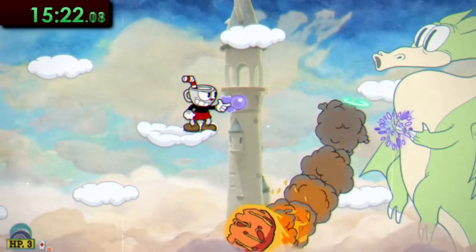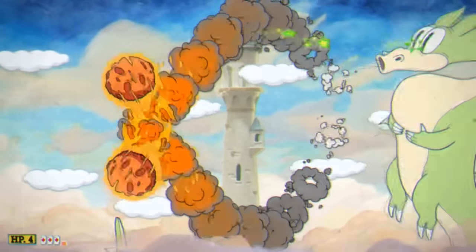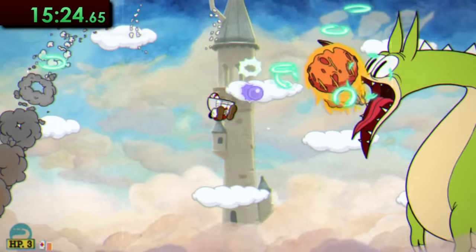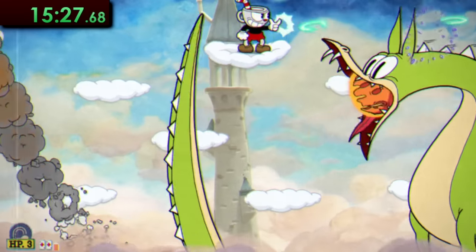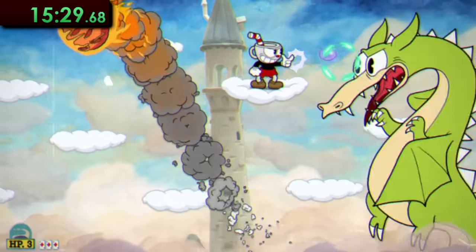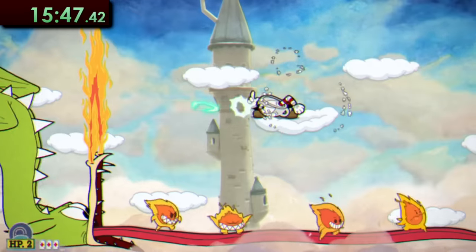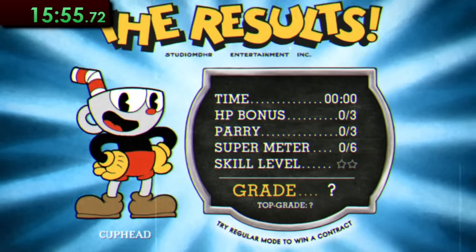Grim Matchstick is up next, and in my opinion this is one of the harder boss fights in regular difficulty. Thankfully this isn't regular difficulty, so here the fight isn't all too bad at all. Just keep blasting him when he's on the right, then switch when he flies to the left, and really that's all there is to it. I was able to do this fight in only about 34 seconds.